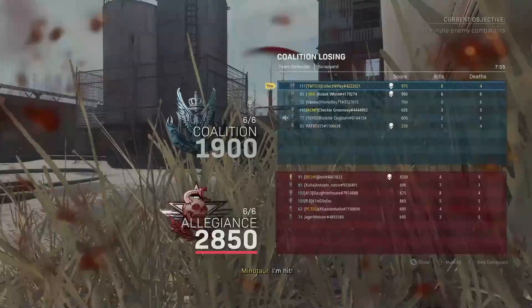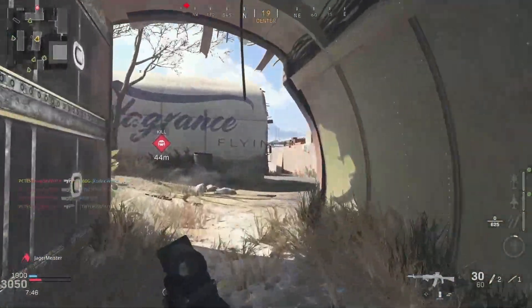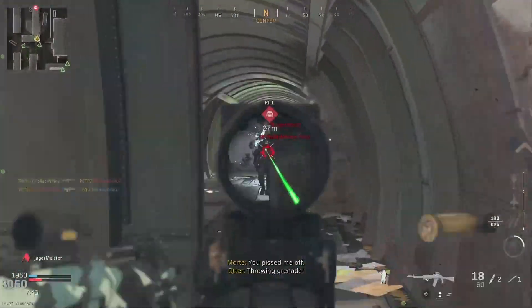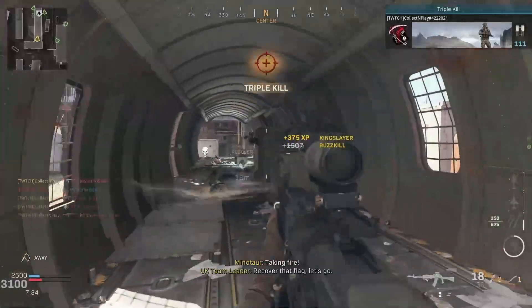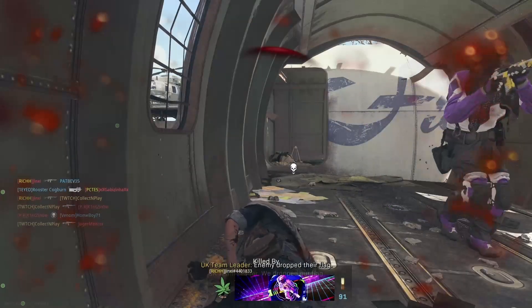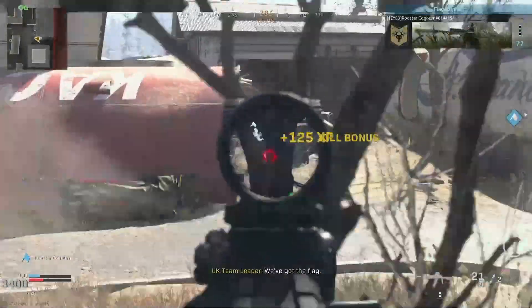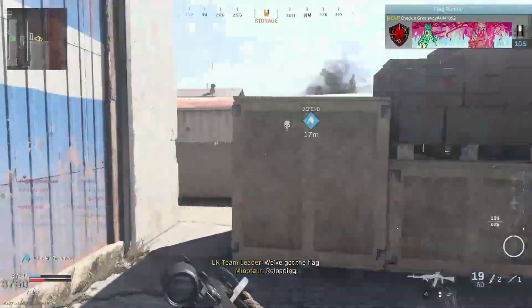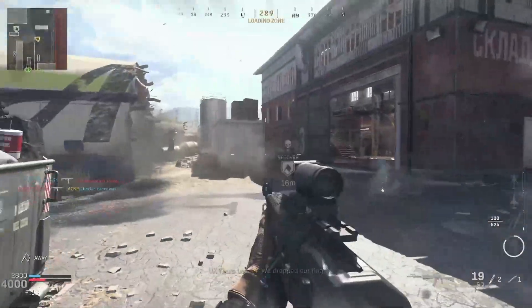I've got this guy — look at him getting melted. You're lucky your friend was there before I could stem up. I usually use Quick Fix, but I want to force myself to start using stems because I can guarantee Quick Fix won't be a perk in Cold War. We get a nice casual triple kill, casual Kingslayer buzz-kill. We get somebody sliding up behind us — that guy was sweating this whole game, he was like my arch enemy. I doubt Quick Fix will be a perk in Cold War.